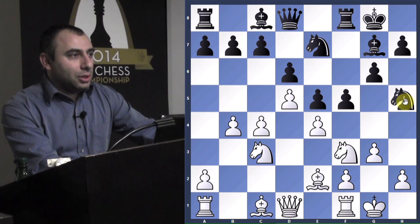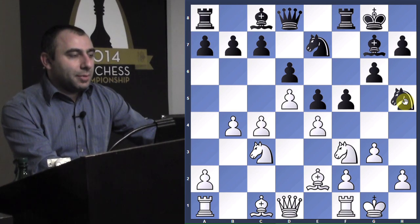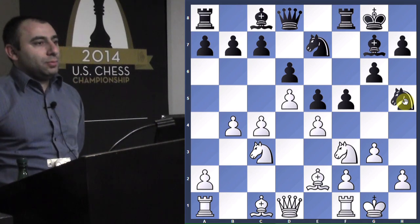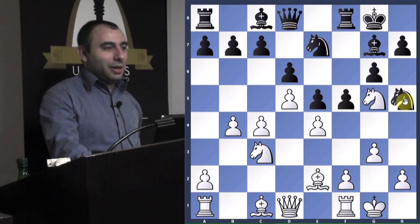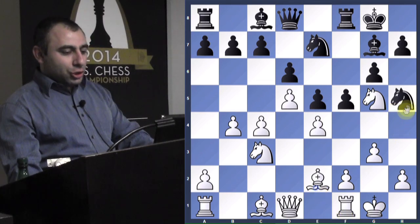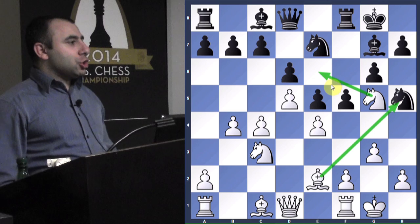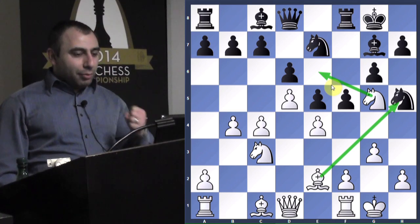He is attacking — he wants to play f4 and put pressure on e4. White to play — try to find the best move. Excellent idea: knight g5, activating your knight, attacking his knight on h5, and having the potential to go to knight e6. Knight g5, putting pressure.